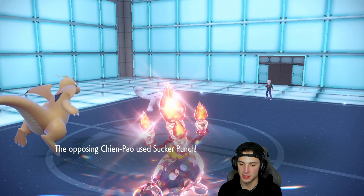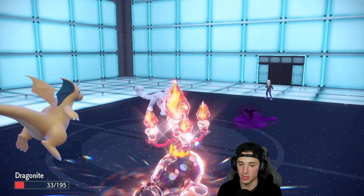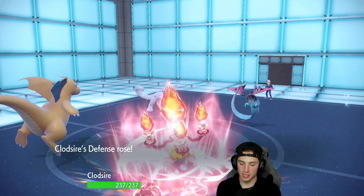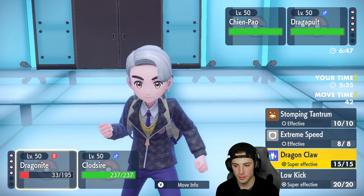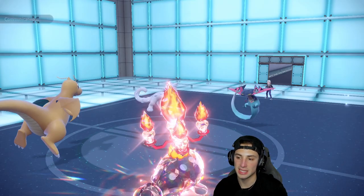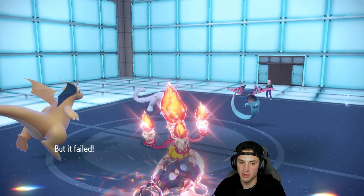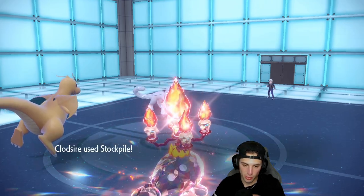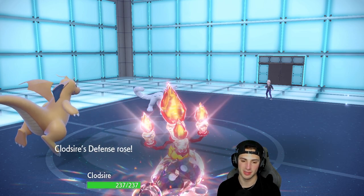Sucker Punch fails — we love it. Phantom Force pops and does a lot of damage but we get the Stockpile boost. I might go for another Stockpile. I'll just go for Extreme Speed to do some damage and Stockpile again. I'm all about the Stockpiles, want my defense set. Extreme Speed does a decent amount of damage; opponent goes for Sucker Punch again. He's forced into another Phantom Force. Now I'll Toxic the Dragapult and finish off the Chien-Pao — big time defensive boost.